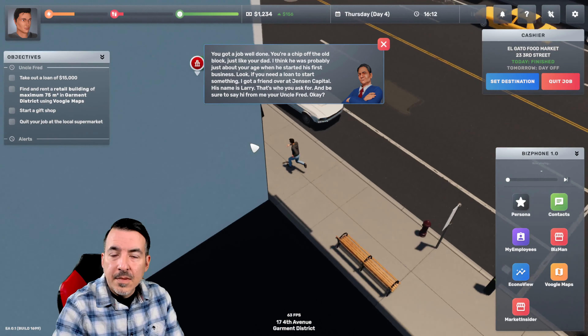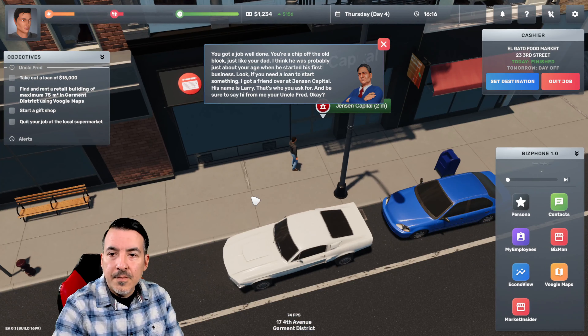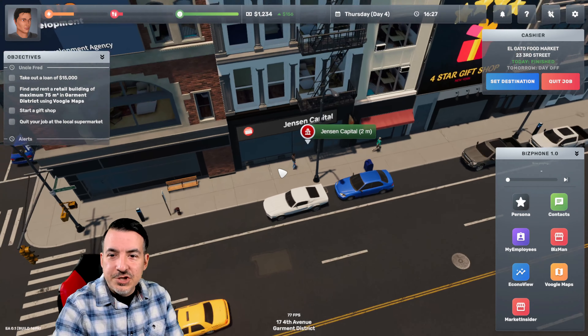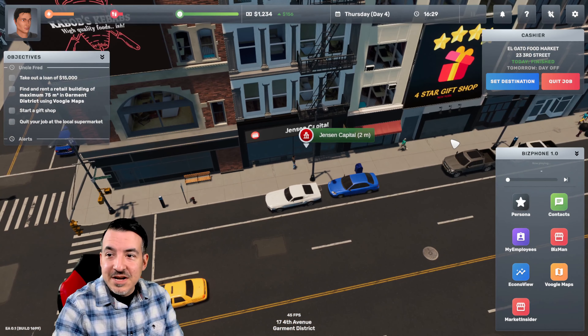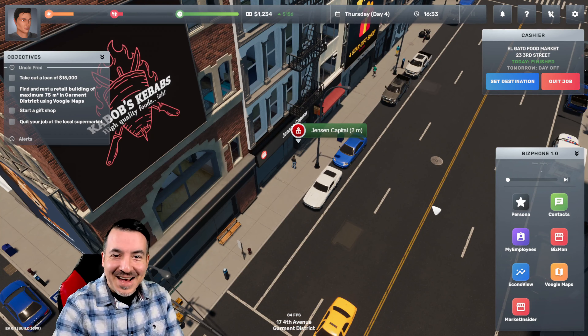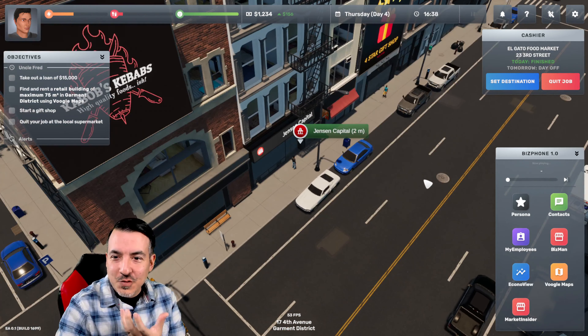We've reached the end of our next shift. We just made another $156. Uncle Fred says well done, and mentions that if we need a loan to start something, he's got a friend over at Jensen Capital named Larry — that's who we ask for. Jensen Capital is just one of many options. There's a four-star gift shop, there's kebabs — it really feels like you're in a city, there's a real identity to it. You're going to have businesses to compete against, web development agencies, advertising agencies, and all those sorts of things.